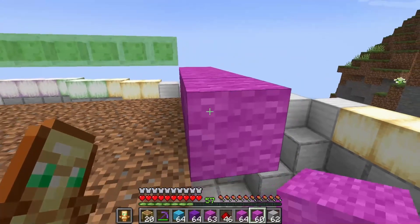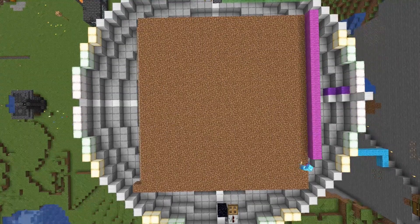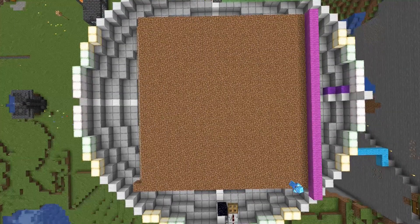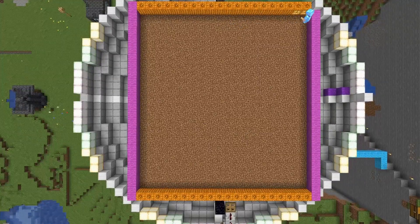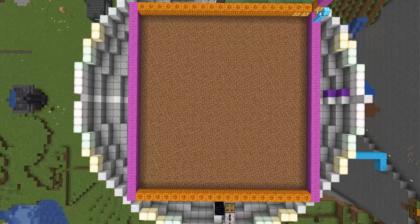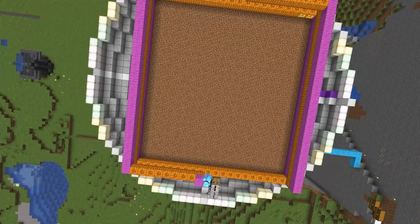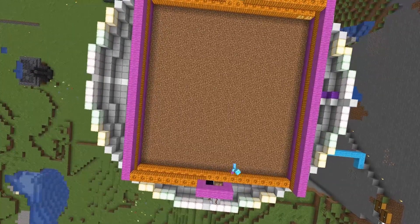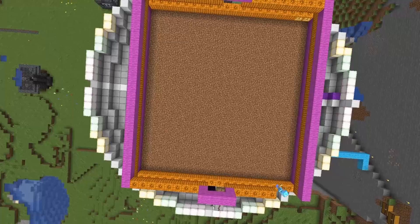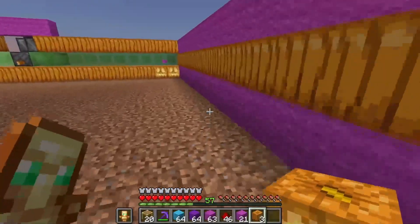Once we've got all that done, make a surrounding layer around the dirt layer. Wherever the slime is actually going to pass by, we need a non-movable block. In this case we're using jack-o'-lanterns because they also produce light which helps the bamboo grow, but you could use furnaces, obsidian, or any other non-movable block.